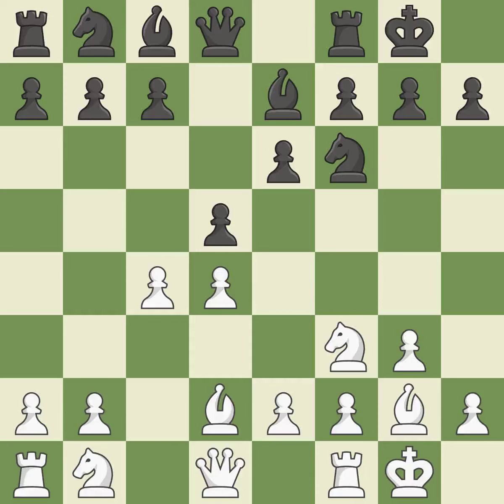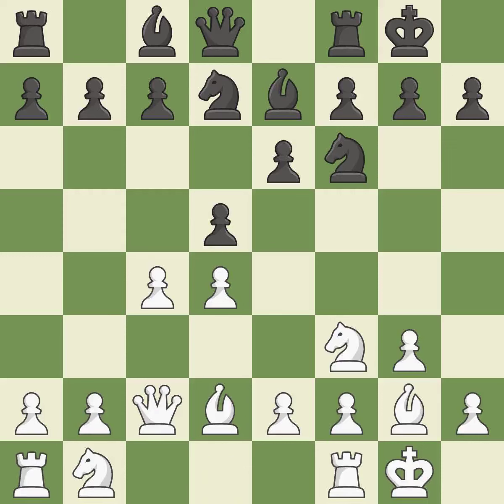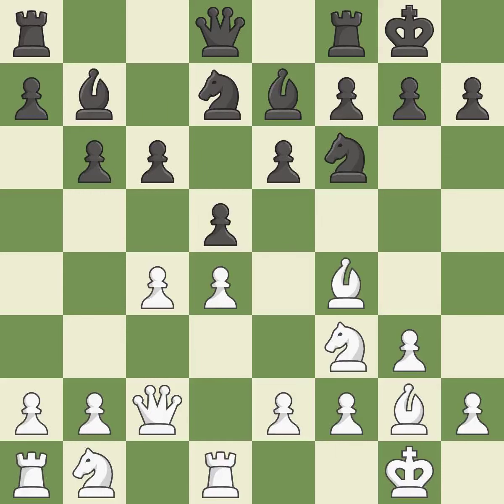Castling develops a rook while also moving the king to safety. Castling to the same side of the board as the opponent tends to lead to less sharp positions compared with opposite-side castling. This develops a knight from its starting square, activating it, and a pawn that was being attacked now has a defender. As a result, the bishop gains flexibility on the long diagonal. This offers an equal trade of pieces — it is the last book move, keeping the material balance in check.